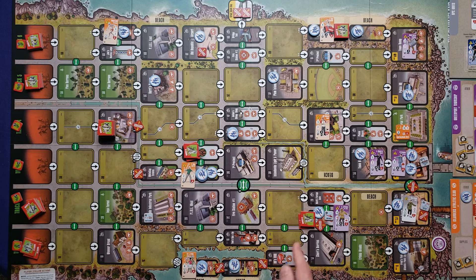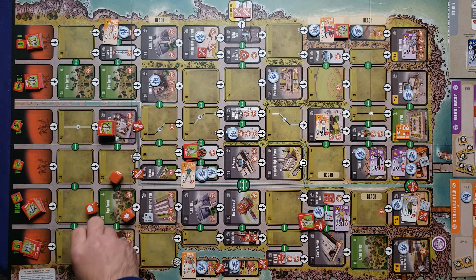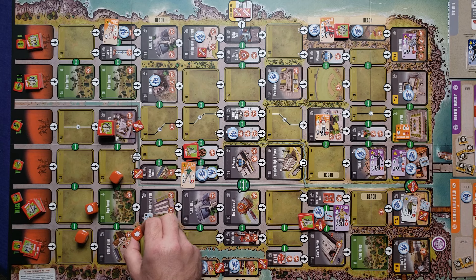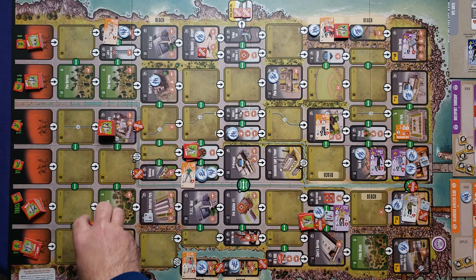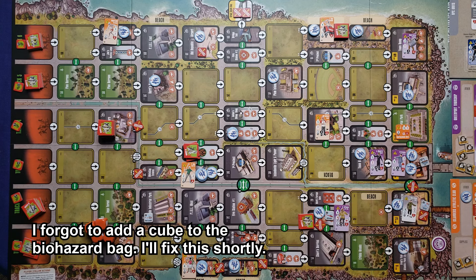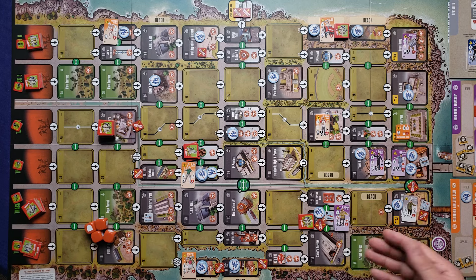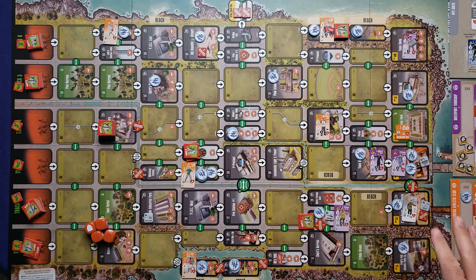The Fireman has a close combat value of four, so he's rolling four dice. We're up against a stack of three which will do one damage unless I block it. We do block the damage and get a critical hit — we reroll but get nothing. That's not great, but we do take one tile off. I have the Fireman there to protect the doctor in case they attack back. That's my two actions done.